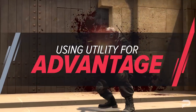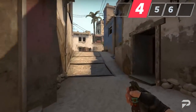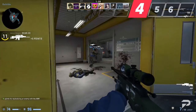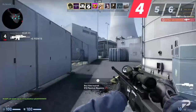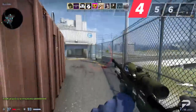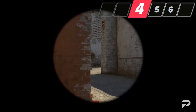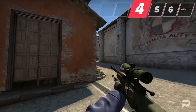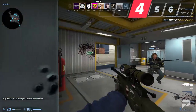Tip four: use your utility to your advantage. As an AWPer, utility will make your job a whole lot easier. Flashing off common spots an enemy AWPer might be holding will allow you to post up for their re-peek, giving you the advantage. You can also ask teammates to flash for your peek as you would with a rifle, letting you post up on a new angle for a free kill. If you've been playing aggressively and just got a kill, tossing a flash as you leave — or having a teammate flash for your re-peek — can mean the difference between life and death. In general, try to have your teammates throw molotovs or flashes for you, since pulling out your gun after tossing a nade takes longer than already having your scope up and ready.